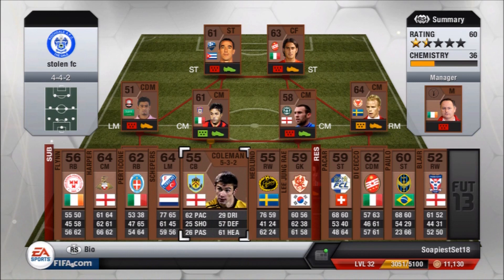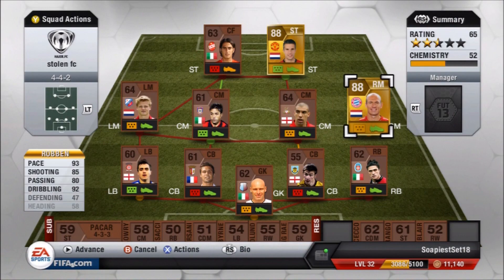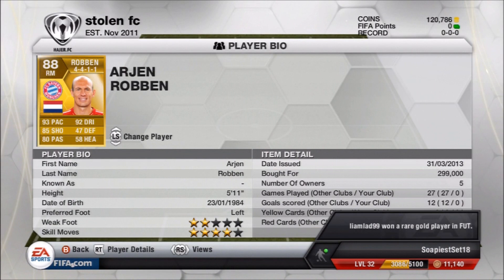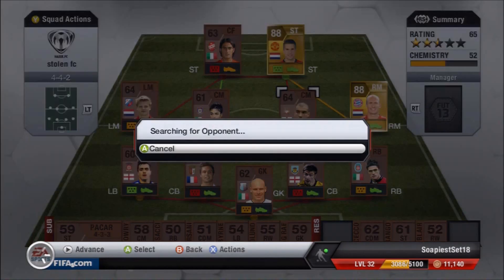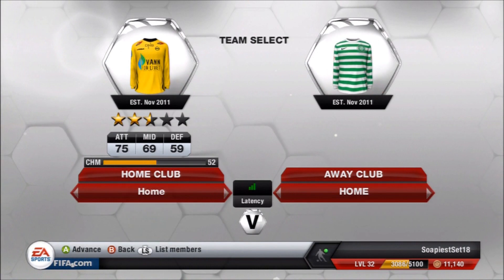Basically guys, as we go along in every match, if we win we get to steal a player — we get to rob a player from the opposing team. If we draw, I will open a randomly sized pack. And if I lose, I have to use Futhead to generate a random player using the random button, and I'll have to use that randomly selected player in my starting 11. So we'll be building our squad in this way.